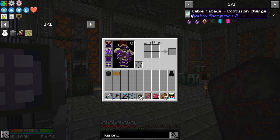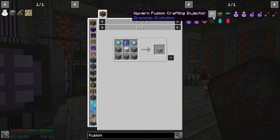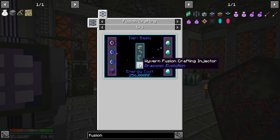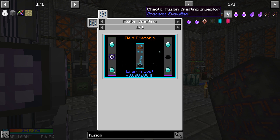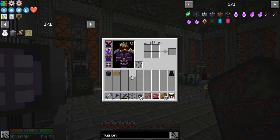Fusion crafting injector - basic - requires this. What does the wyvern require? Wyvern actually requires the basic one. In order to make the wyvern fusion crafting injectors, that requires a previous tier, and that requires a previous tier.